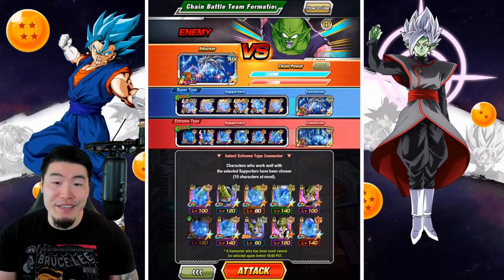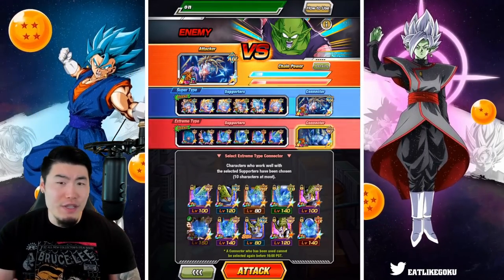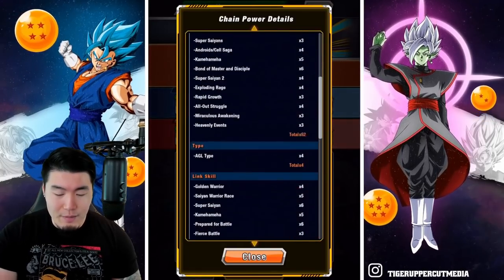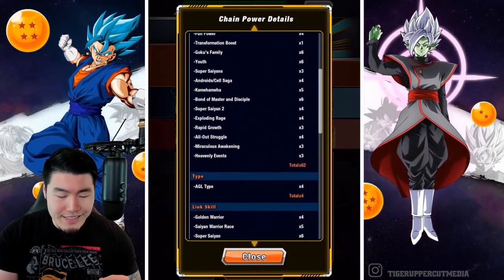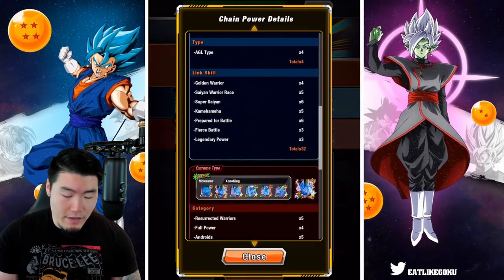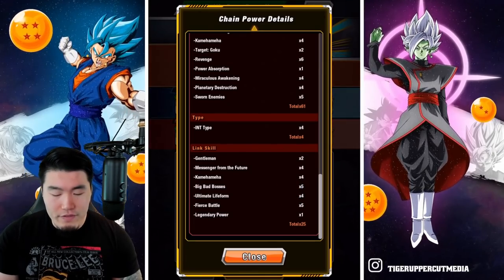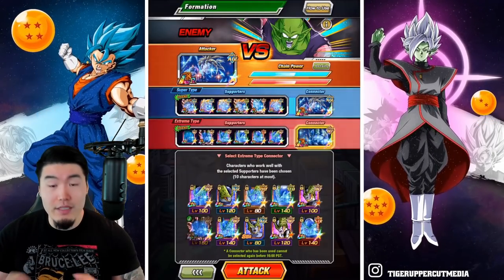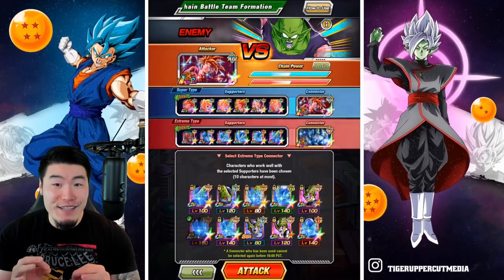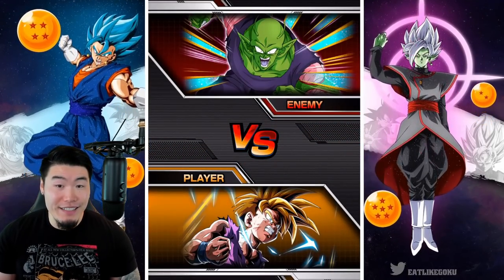I think it's pretty good. I don't think it's going to be like 150 million good, but maybe 135 or 140 — that would be pretty nice. For the super side, we have 62 shared categories, 4 types, as well as 32 links. And then for the extreme side, we have 61, 4, and 25. So a little bit weaker on the extreme side, but still not bad. Hopefully 135 million is in the near future.